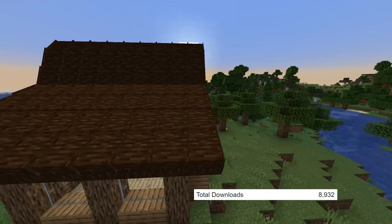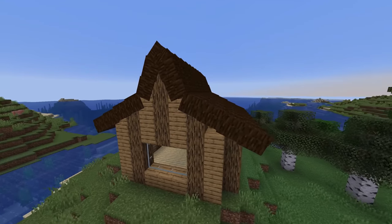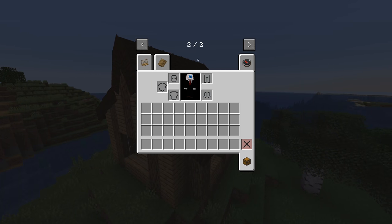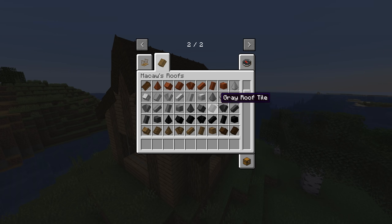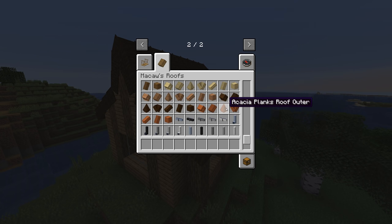The first mod I have for you guys today is Macaw's Roofs, and this mod adds several new blocks to the game which are all focused on making roofs look just a bit better. There's a bunch of variety with these blocks so you can pretty much get them to fit with whatever you like when you're building, and overall they just look really good.